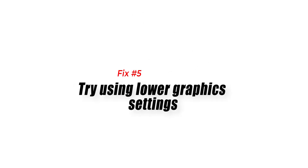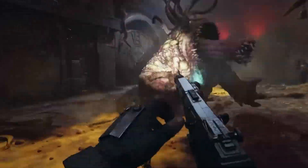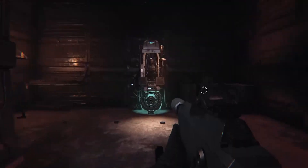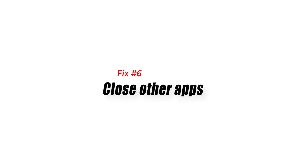Fix number five: try using lower graphics settings. If you like playing your games on higher graphics settings or higher resolution, try to see if lowering the settings will fix the lag. I personally experienced severe performance issues and lagging when playing the game on full screen 4K with my RTX 2060. If you have an older graphics card, consider playing at a lower resolution like 1440p or 1080p instead of 4K — it helped in my case.